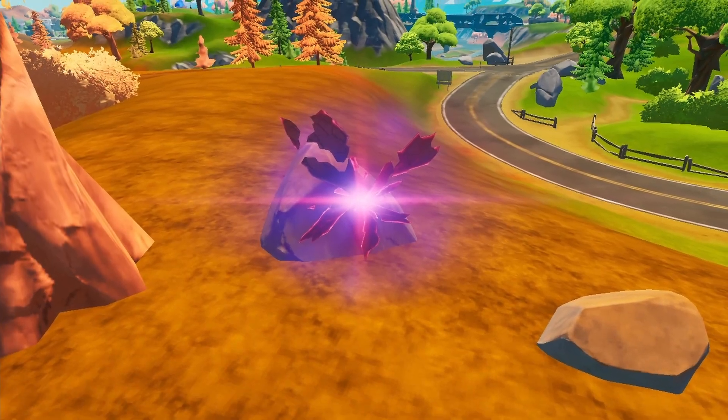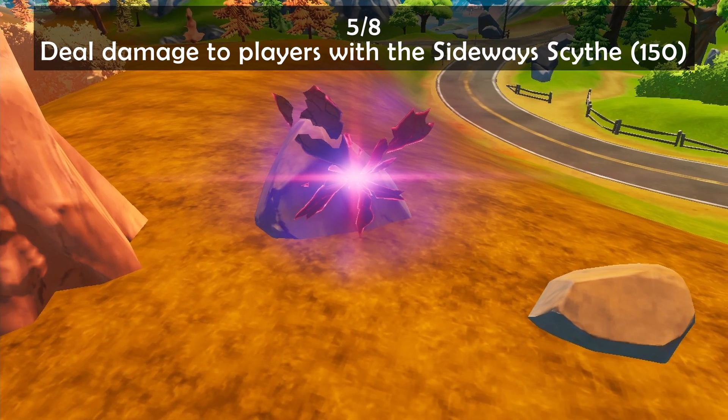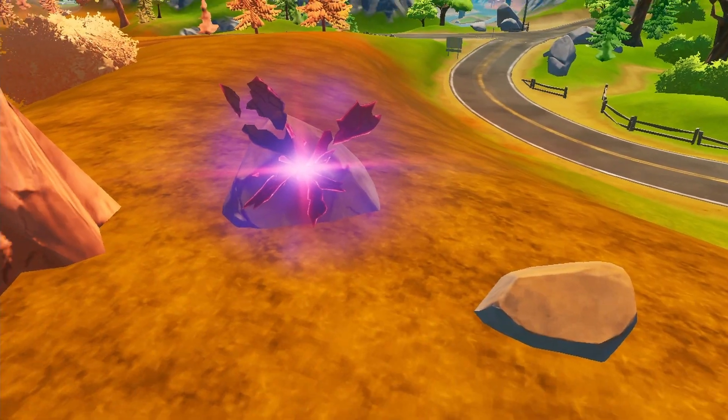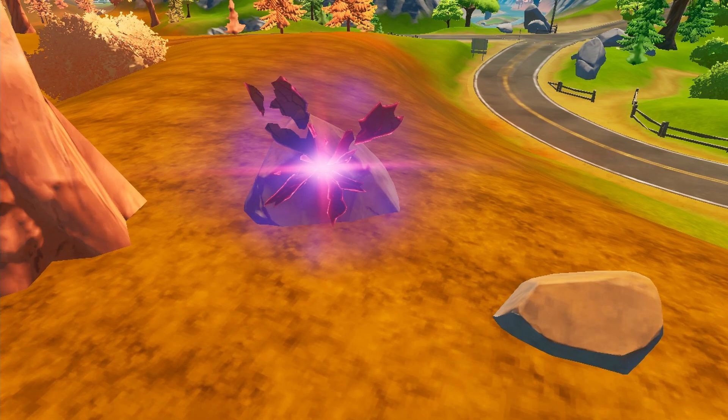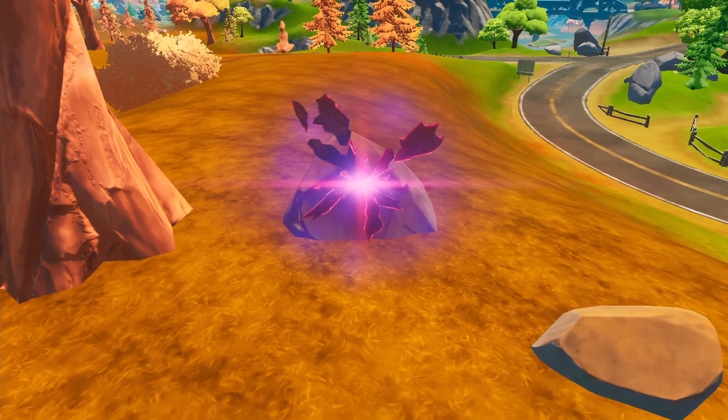Moving over to quest number five, you're gonna have to deal damage to players while using the sideways scythe. You can find the sideways weapons like the scythe in these anomalies scattered around the map or in the sideways POI.